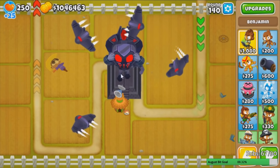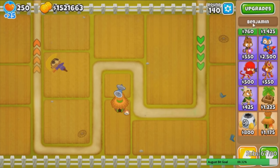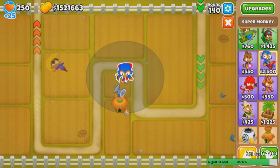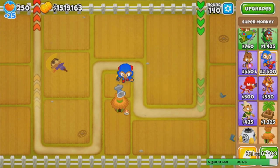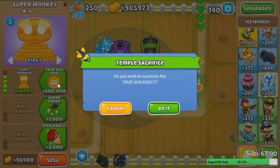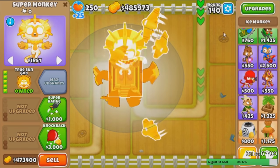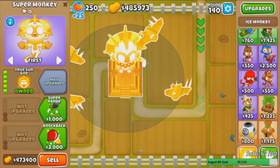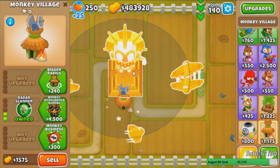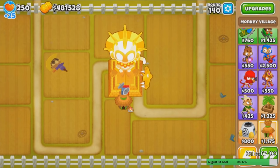Alright, we've seen how good the Vengeful Temple can be up to round 140. Now I want to see how good the plain True Sun God is. We're going to get a max one — a 2-2-1-2 max temple without the Vengeful. This is the True Sun God, not a Vengeful one. We don't have any of those two extra monkeys. We're going to get back that camo scanner and give this guy a 5-2-0, and we'll see how good he is compared to the Vengeful Temple.